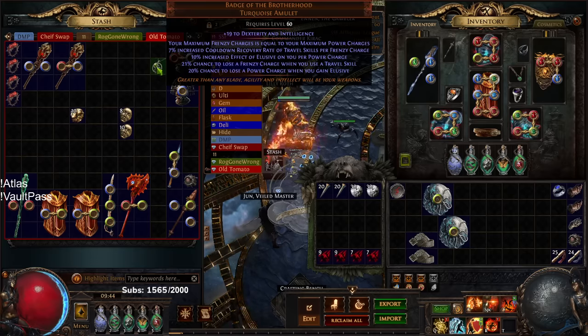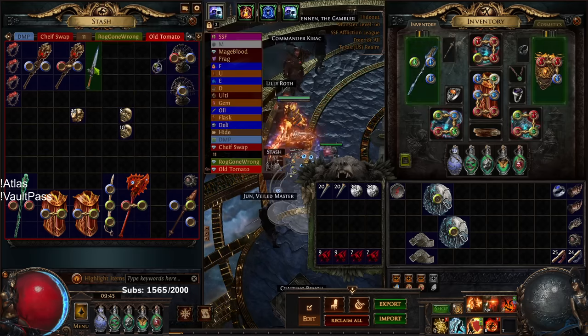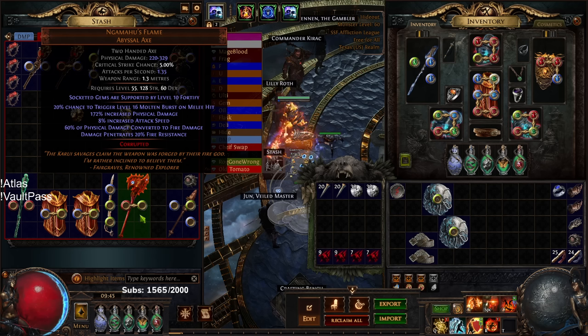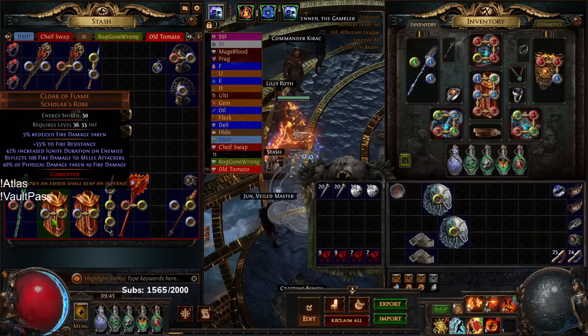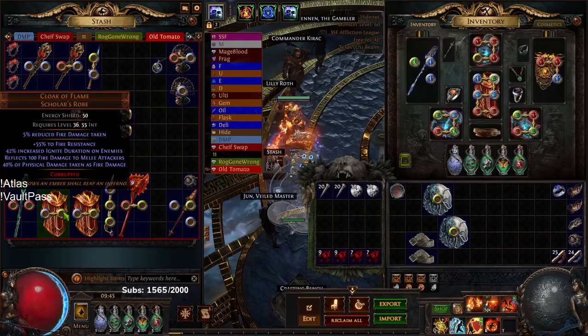Every time you kill the boss you get a unique. Some cool finds: I got a Badge of the Brotherhood — there was an inscribed Ultimatum where you trade a Singularity and complete the event to get it. I found a double corrupted Cold Iron Point with 60% increased damage over time — a very lucky and sick find. This is a good example of double corrupting working in your favor in Ultimatum since it doesn't brick the item. I also found a Ngamahu's Flame with 'Supported by Fortify.'